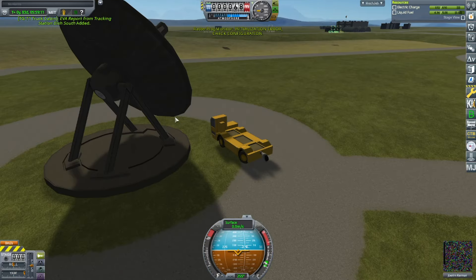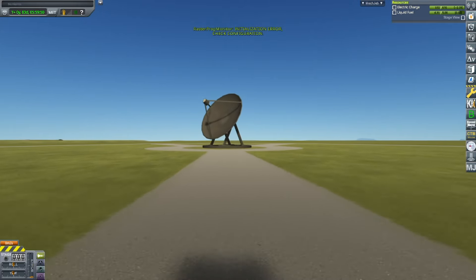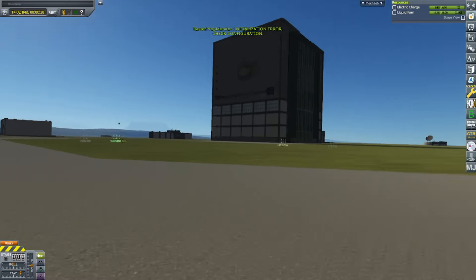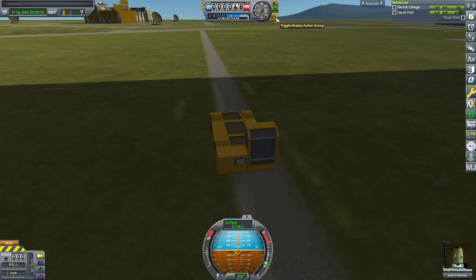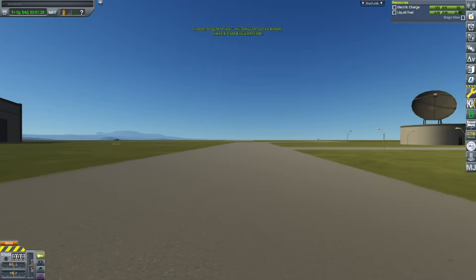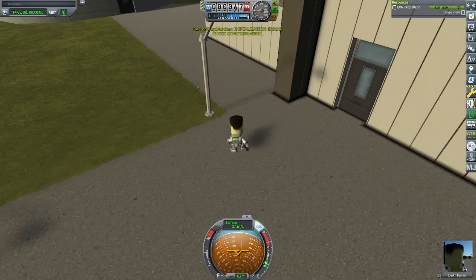Got those science reports, now off to the VAB. I don't even know why I didn't get these science reports before, because they seem so easy to get. I'm just going along the road, the paved sections, and to the VAB. Getting the science report from the VAB, now to the Mission Control Building, where I do a science report here, and then I try and do it on top of the building.